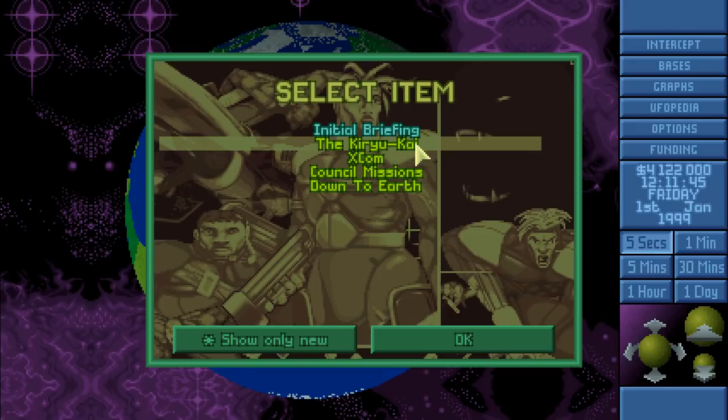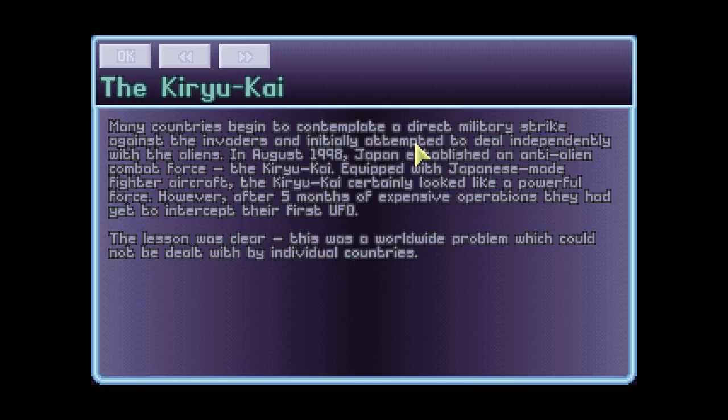The Kiryu Kai: many countries contemplate a direct military strike against the invaders. In August 1998, Japan established an anti-alien combat force — the Kiryu Kai — equipped with Japanese-made fighter aircraft. The Kiryu Kai certainly looked like a powerful force; however, after five months of expensive operations, they had yet to intercept their first UFO. The lesson was clear: this was a worldwide problem which could not be dealt with by individual countries.